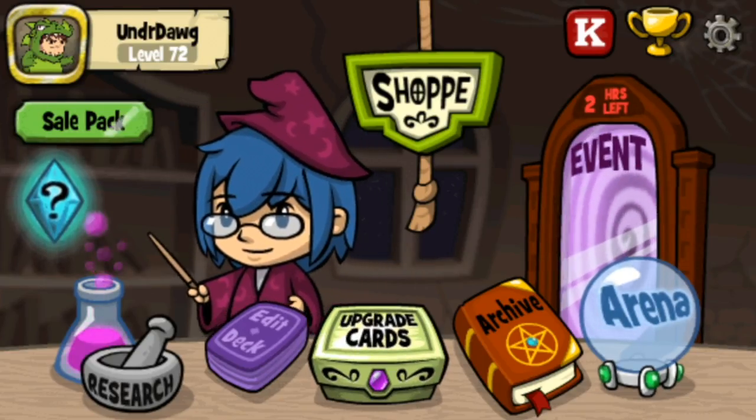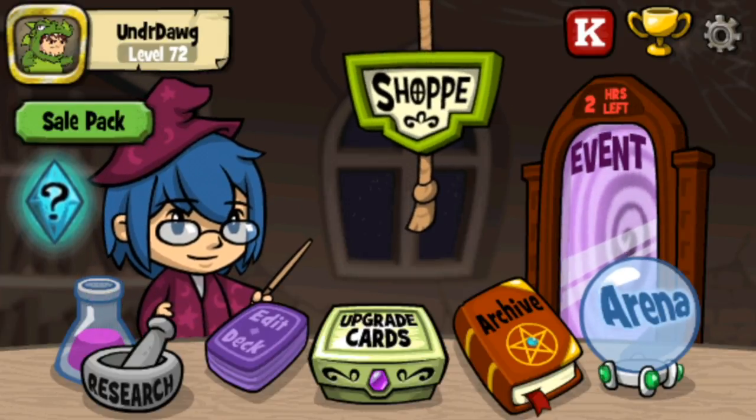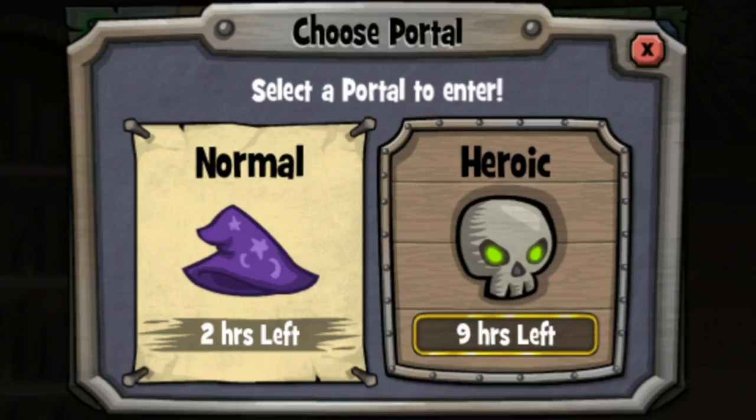Hey guys, Tap Dog here and today I'm doing another beginner's guide — this one is on the energy event. I'm actually in my last hour or two of the event, so I want to make sure I recorded this beforehand. I've already finished the event but I want you guys to be able to see it and get an idea of what it's like. It's very similar to the other events where you have to kill the person you're fighting against — I think it's 140 times within the span of one week — in order to beat the event and get your key. I've already beaten the event but I haven't opened my key yet, so I'm hoping I get a good prize. Let's jump into the game and see what happens.